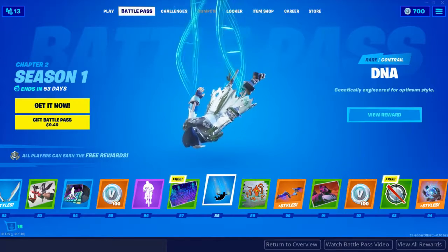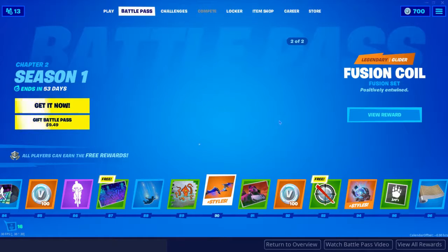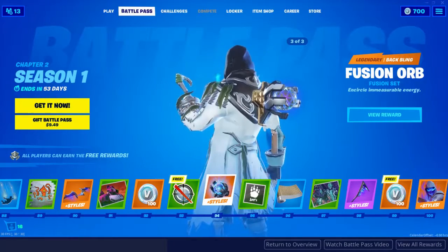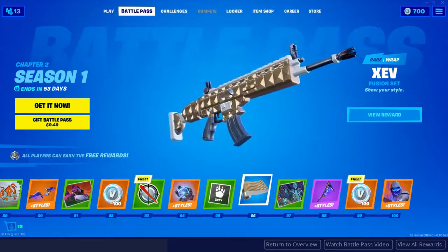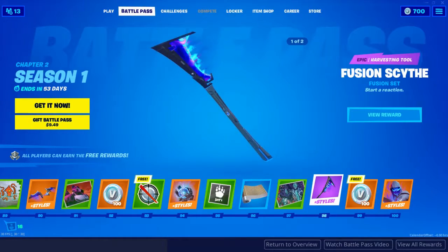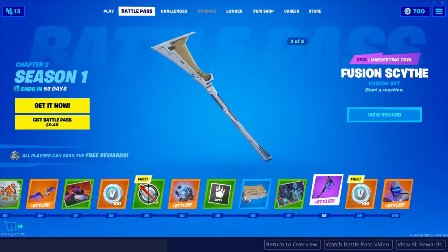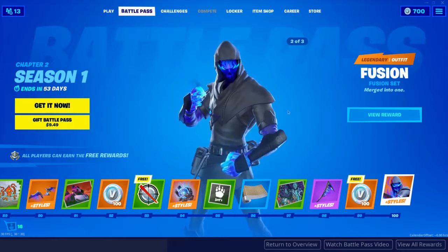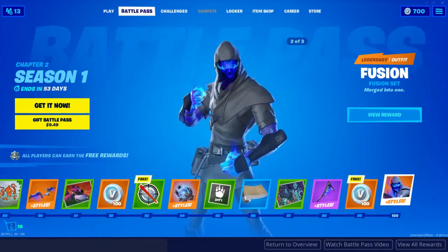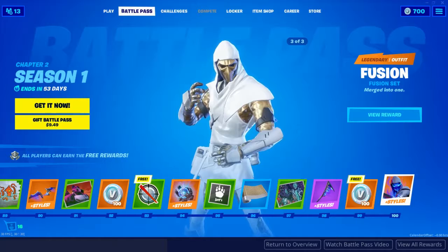Tier 88 you get another trail called DNA — that is so epic. Tier 90 you get this sick glider, which actually goes great with the tier 100 skin — you'll have to stick to the whole video to see the tier 100 skin because that thing looks pretty sweet. Tier 94 you get this epic Fusion Orb back bling with three stages — it looks like the black hole almost on stage one. Tier 96 you get another gun wrap that looks insanely awesome, like nice reflecting gold all over your weapon. Tier 98 you get a pickaxe that also goes with the tier 100 skin. At tier 100 you get this epic skin — this guy has three stages. Stage one is my personal favorite; I love the effects that come off them. This is definitely a season I want to get the tier 100 on.